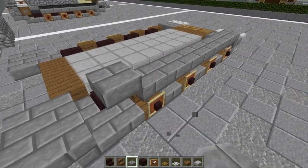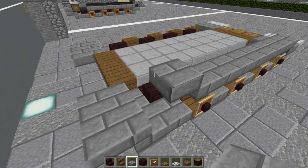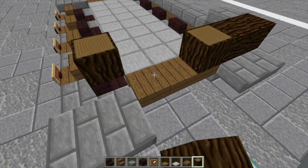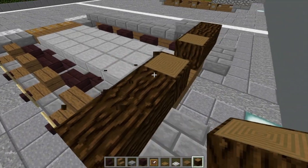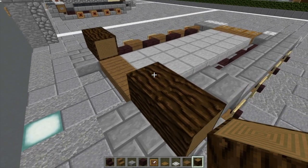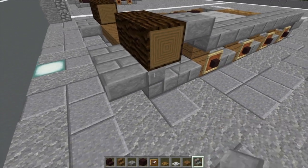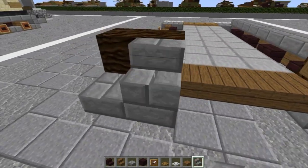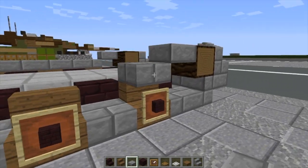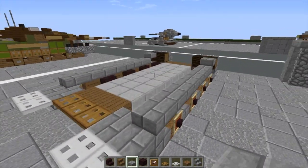Then in front of it we're going to elevate upward one. We're going to take our spruce wood slabs and spruce wood logs and do this — this is going to make our front sprocket. The sprocket is up at the front, so we'll do that there to create the front sprocket wheel. Then in front of it we're going to do stone brick stairs, and then mimic the tracks on the other side as well, just like that.